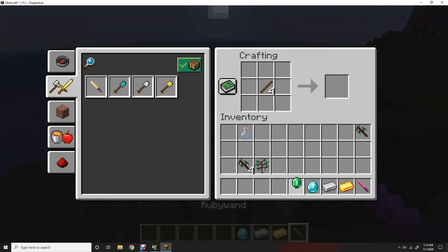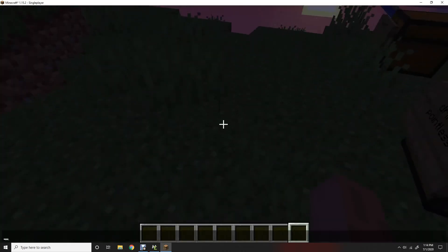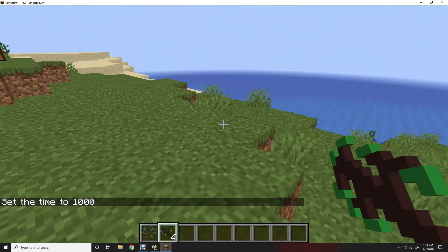So next we have ruby wand, emerald wand, diamond wand, iron wand, and gold wand — those are all those ones. Also there's a stick — you eat them.